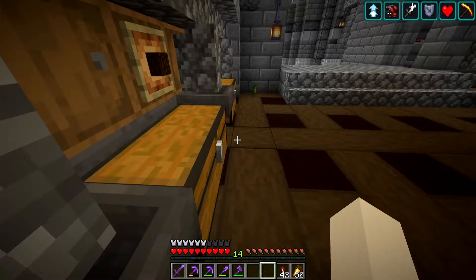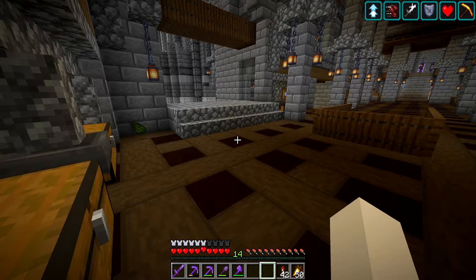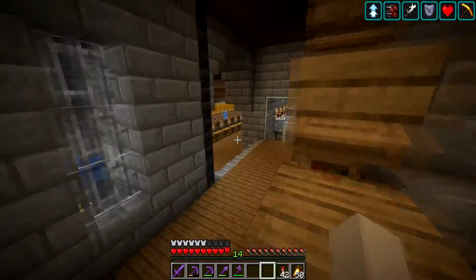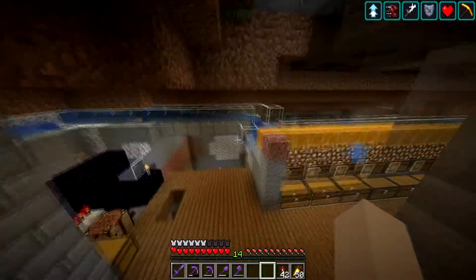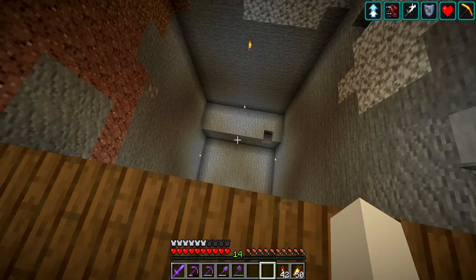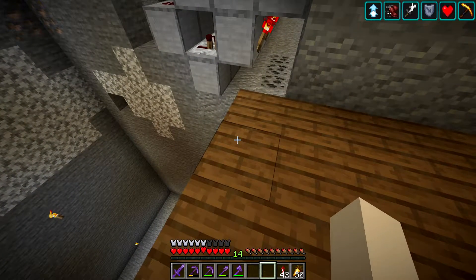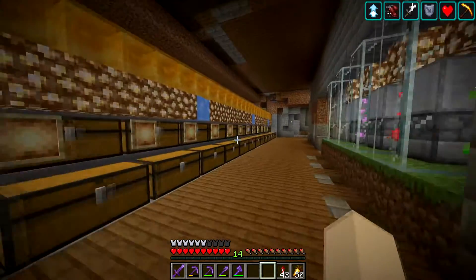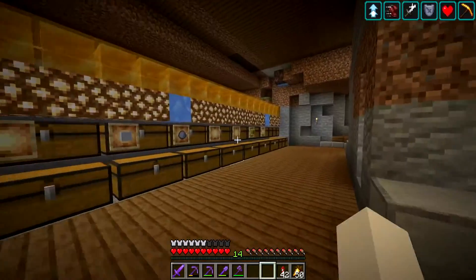So I've started working on my next project, which is going to be a hole down to the new bottom of the world — negative 64 — where all the deep slate is. I'm going to get a lot of resources doing that, and then I want to try and put a slime farm down there, maybe a couple other things. What I learned really quickly is first I need to sort the new deep slate items.